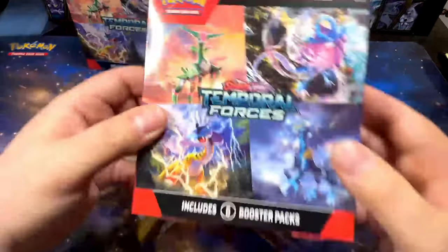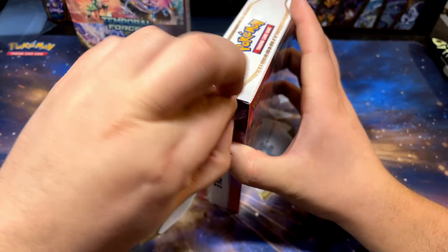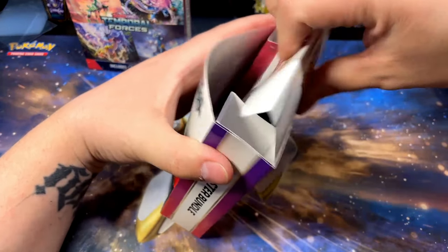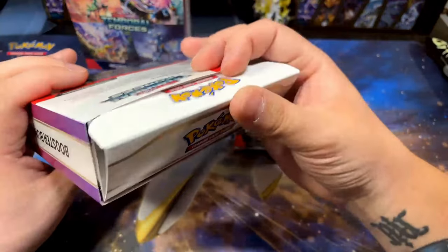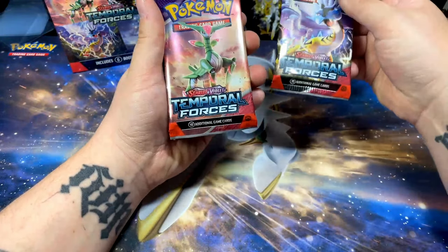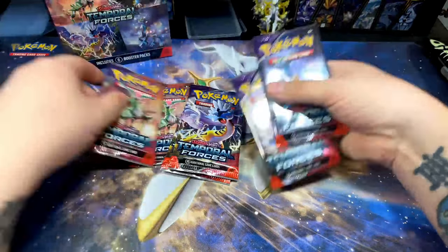I'm gonna open this one first — when I was opening the box I totally sliced into this one with my knife, so I guess I'm opening that one. I haven't seen a whole lot of the actual regular set cards; I've seen a lot of the illustration rares. They condensed the packaging a bit. I also haven't really seen what the pack art looks like — we got Raging Bolts, Suicune — that's Walking Wake, right — and Go Ballion.